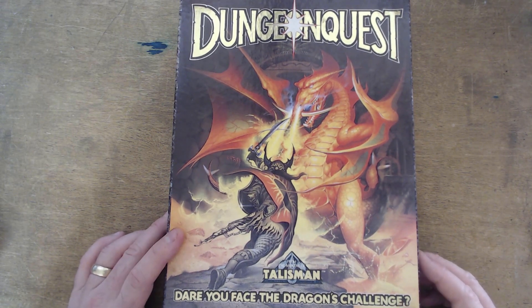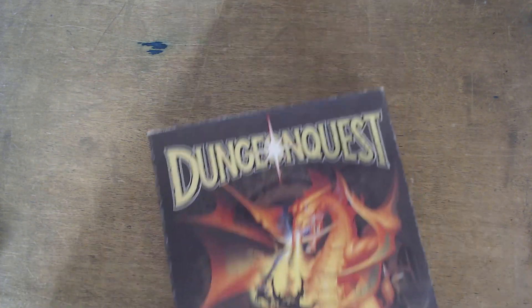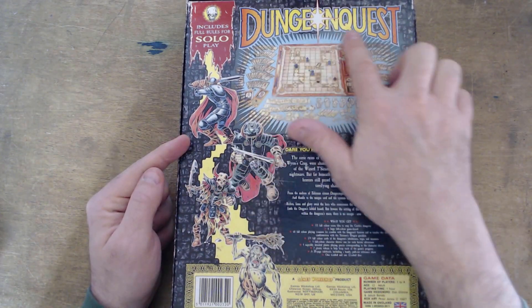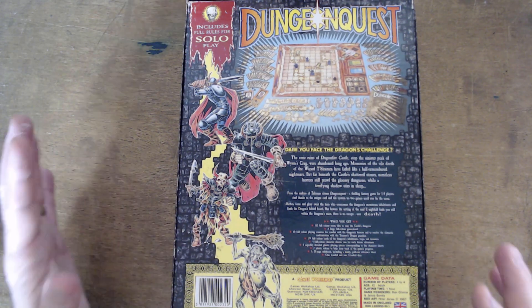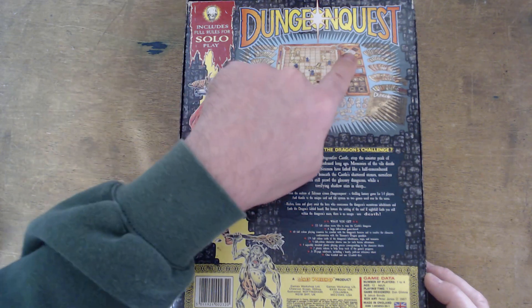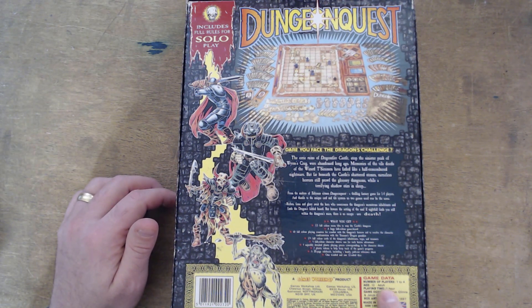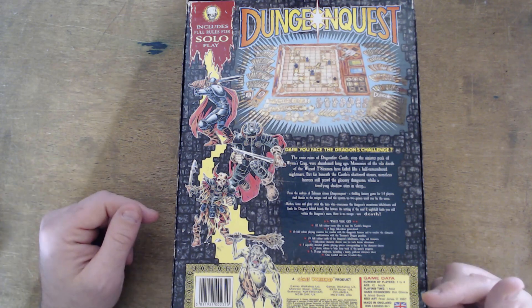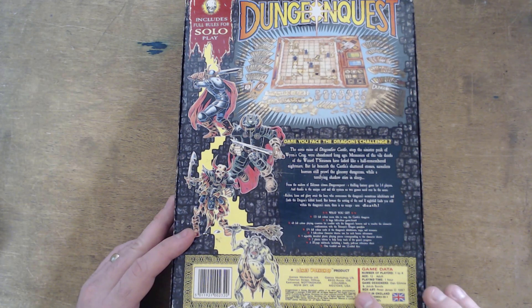Let's take a look at the box and contents. Lovely artwork, very reminiscent of second edition Talisman, as is the back of the box. It's one to four players so you can solo this — slightly different rules for solo but nothing too major, mainly just the combat. Playing time is listed as an hour — if you last that long. I've had a game where I died on the first turn. Game designers Dan Glimm and Jacob Bonds, box art by Peter Jones, made in England.